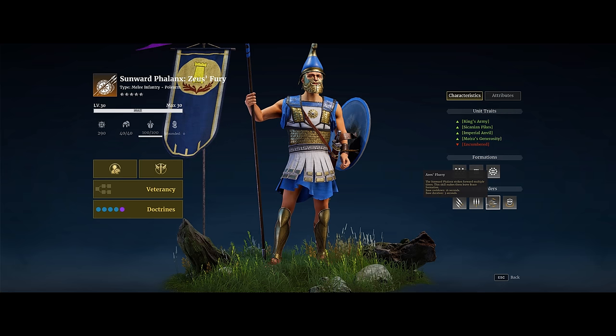They also have Ares Fury, where they lunge forward and deal heavy damage to units in front — but note this leaves the brace formation. The last unit order is Divine Gaze, which is a damage buff: you mark a circular area of around eight meters, and any enemies within that area build up stacks of exposure — up to 10 stacks, lost after five seconds. Any Phalanx unit deals 40% increased damage to enemies with at least five stacks, meaning continuous fights will see a lot of extra damage.